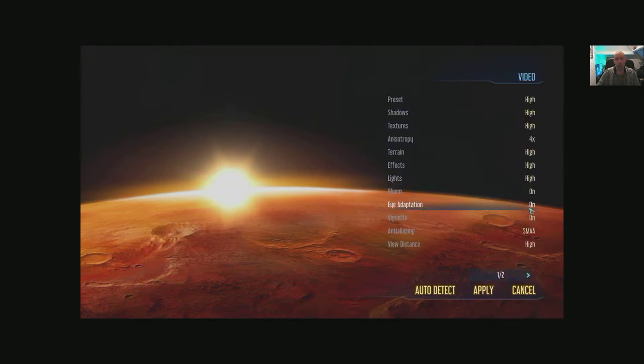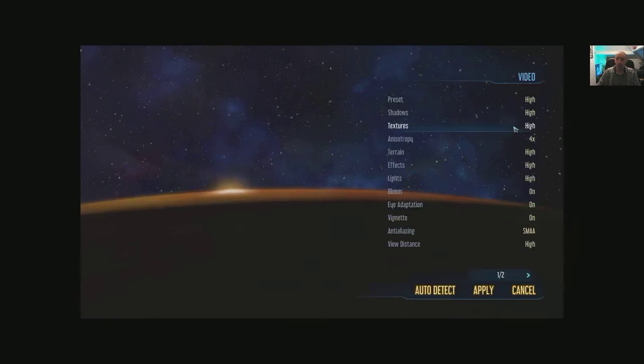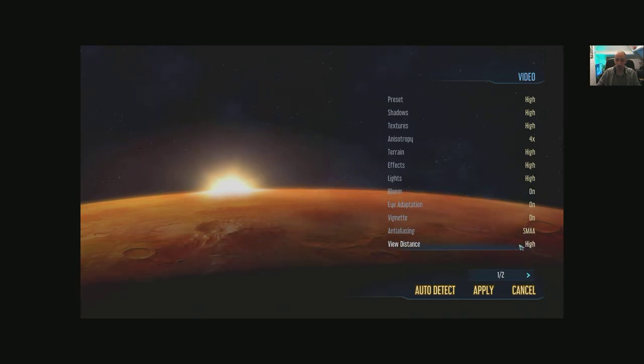Eye adaptation on and off, vignette. Anti-aliasing options — just two: FXAA and SMAA. Not many there I suppose, but it covers it. View distance — we're on High, there's low, medium, high and ultra there, so obviously scale to ramp it up a bit.